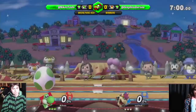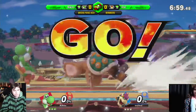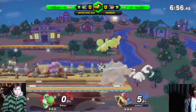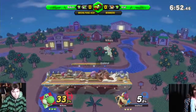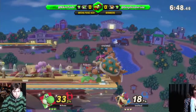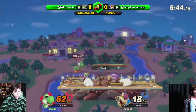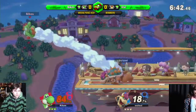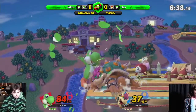We're going into game one. Vivi may be a bit aggressive there, just starting off with a dash attack. 33% off of a grab, though. Hopper out of shield. Another punish from Vivi, that's a bit more damage — same follow-up. Oh, that's a great grab. Nike's already at 84. Out of shield punish.